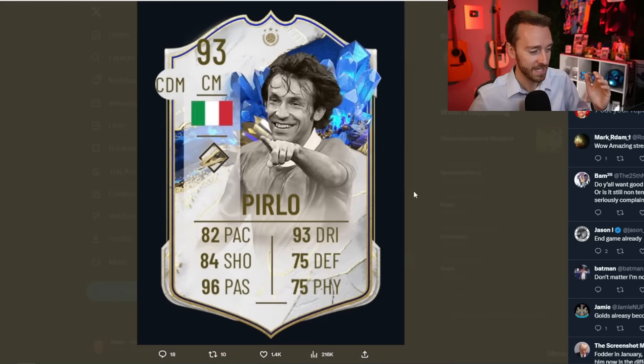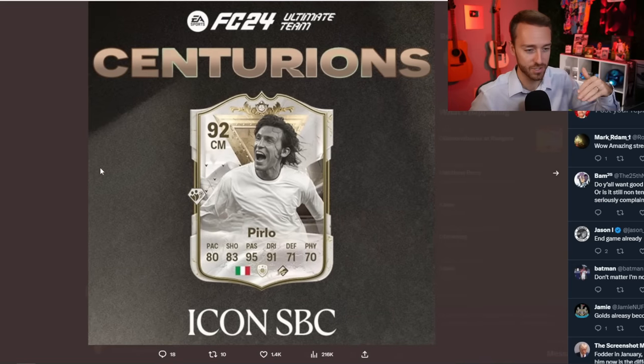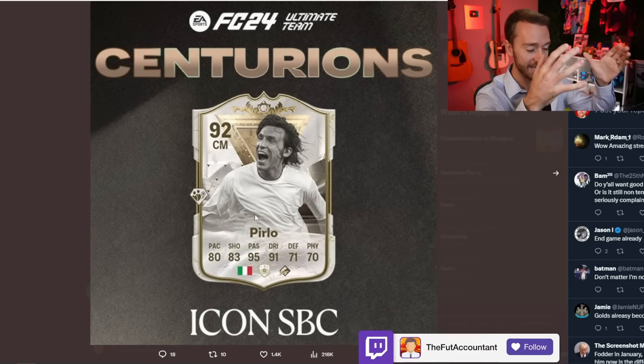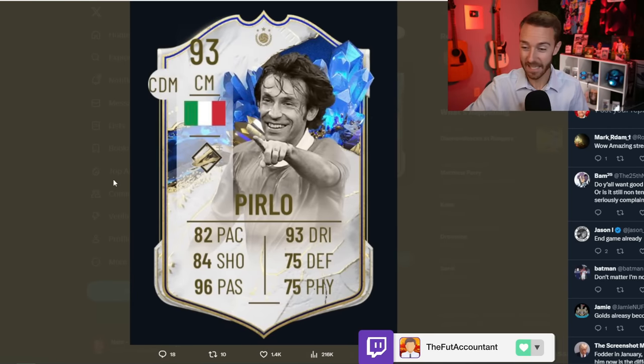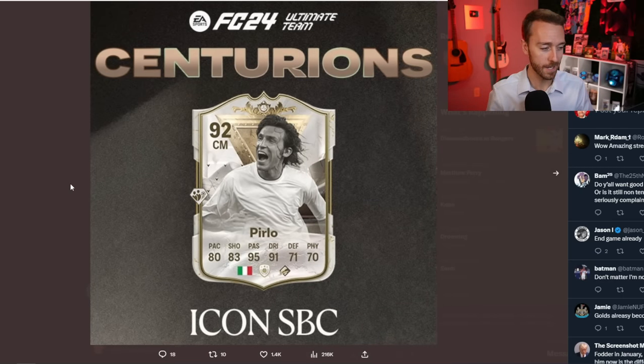This Centurions Pirlo, if you take a look at the stats, it's kind of crazy to see how similar they are. 82 pace on the card last year versus 80 pace right now. But this is a card released in October versus a card released in the middle of January during Team of the Year. A crazy card for this stage of the game, especially being an icon.